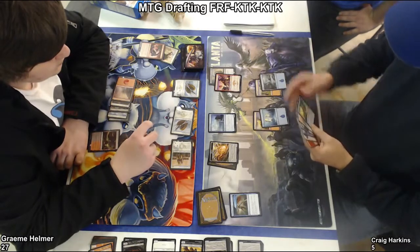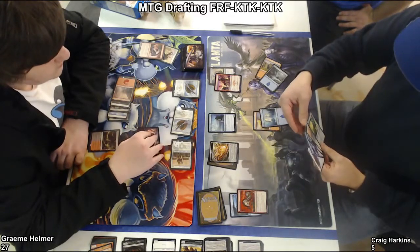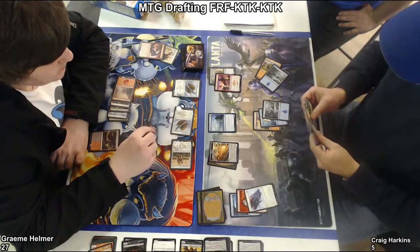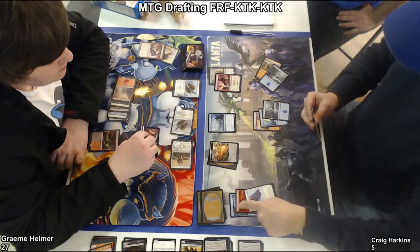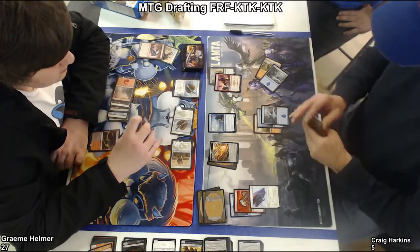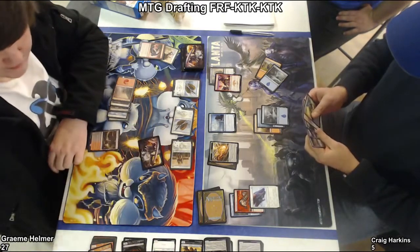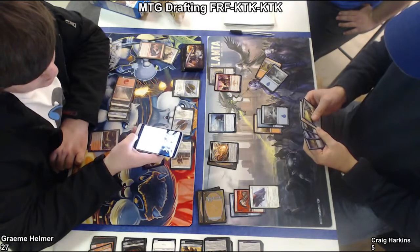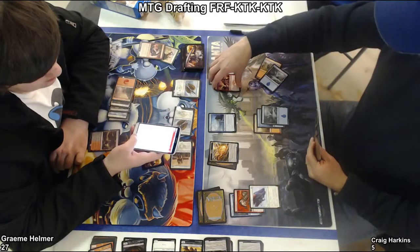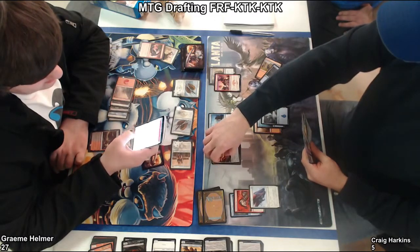I guess he can buy a turn, but I don't think he has a way. He's got the Whisk Away — he only drew one card. The Monastery Swiftspear can chump the Dragon Scale, the Flock can block the smaller Skirmisher, and the Whisk Away can take care of the bigger one. So he's got a couple of draw steps here. I don't know what Graham's doing — it looks like he's thinking about sending a text message or two.